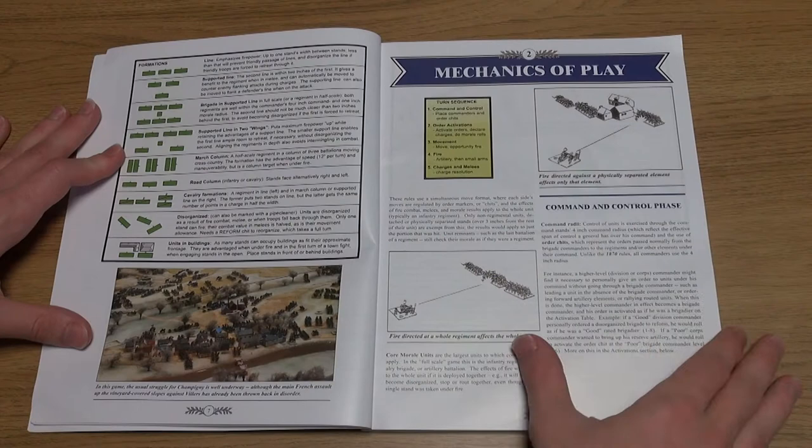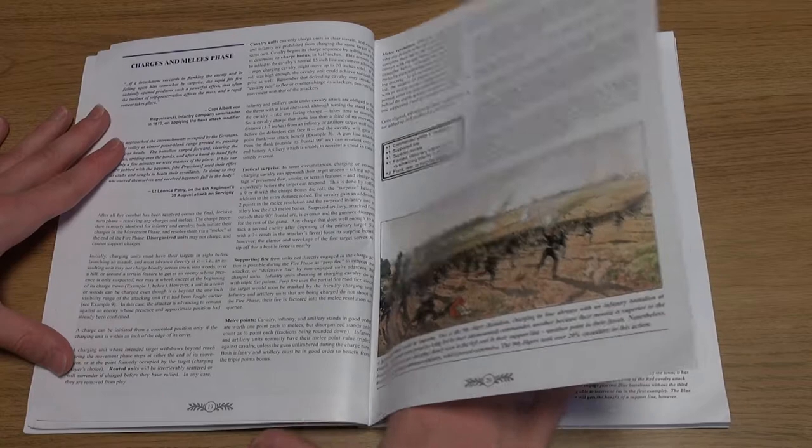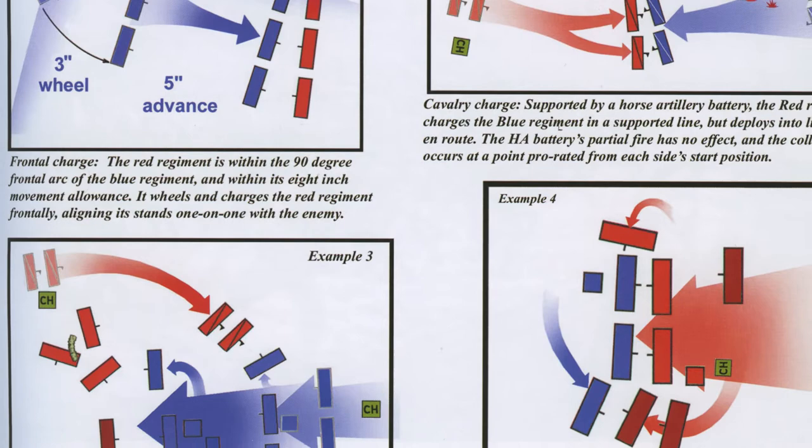The mechanics are shown using some clearly defined examples and are well explained. Each phase of the game is outlined, again with copious written and pictorial examples. These not only make the rules easier to understand, but also provide players with a reference point during the course of the game.